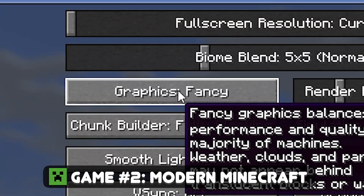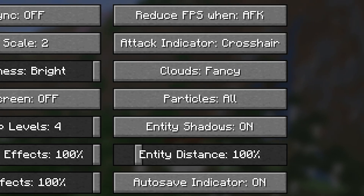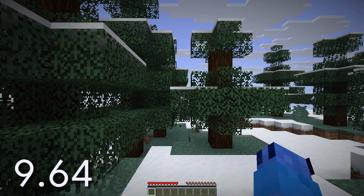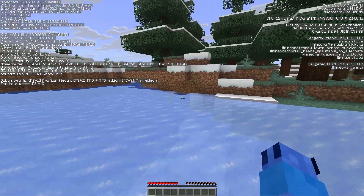The settings we're using are Fancy graphics, smooth lighting on, render distance 8, and all particles on. But how long does world generation take? It flew past — this is default everything. We're getting 300 FPS while loading chunks, though it's stuttering a bit.